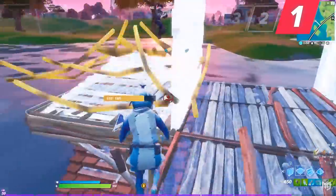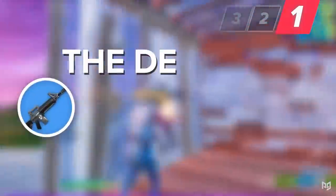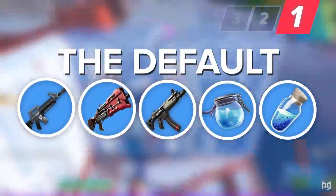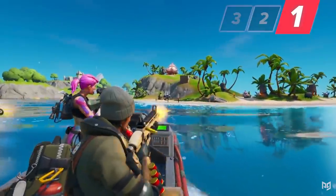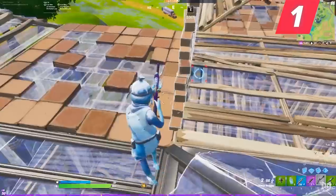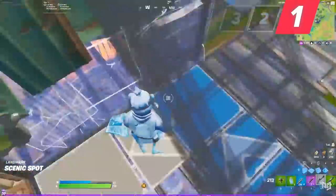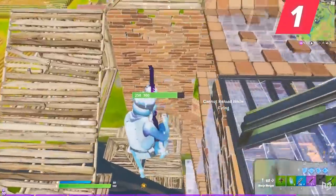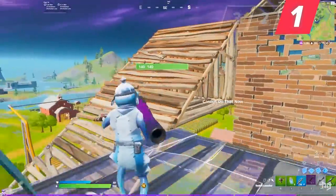Jumping right in, the first loadout we call the Default, and it consists of an AR, shotgun, SMG, big pots, and minis or chug splashes. A classic that's been used for so many seasons now, benefiting both aggressive and defensive play styles. Despite the nerfs, the SMG and even the rapid fire SMG are actually both still in great spots, and the double potion setup lets you quickly get back to full shields after a fight.